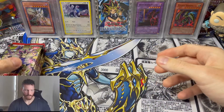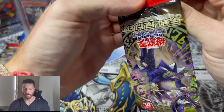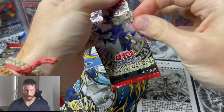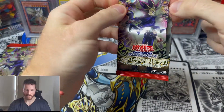From what I hear, these are easier to open from the bottom — I think I got that from Cyber Knight. These do actually have the tab which is nice. I wanted to save some of them but that's okay.